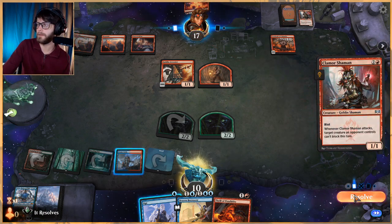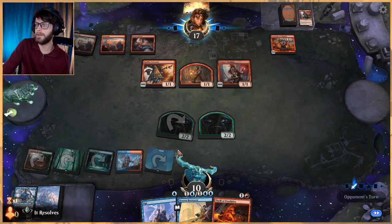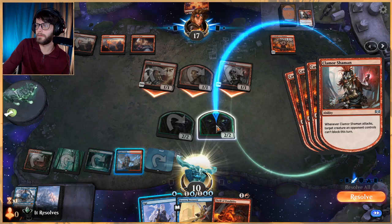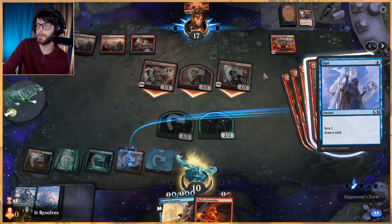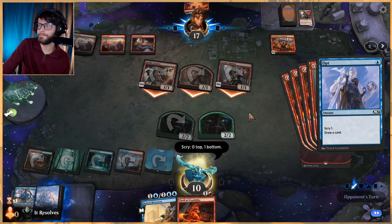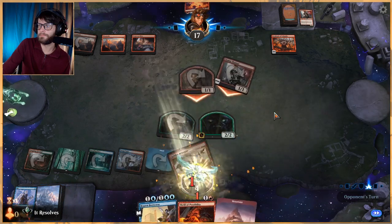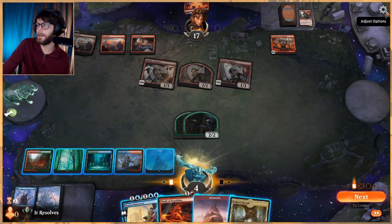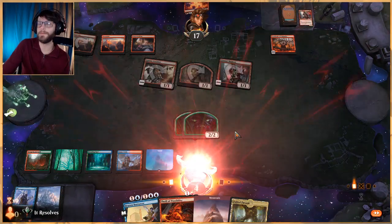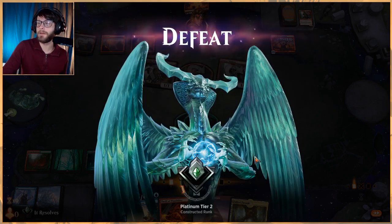It's fine, we're learning. Having Teferi out is really really important and now it essentially does nothing — that was just dumb. We'll go ahead and concede. That was a huge mistake on my end that definitely cost us the game. We might have been in bad shape anyway but we definitely would have done better. Silly things happen — let's jump into our last game of this video.